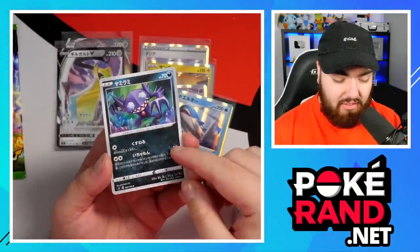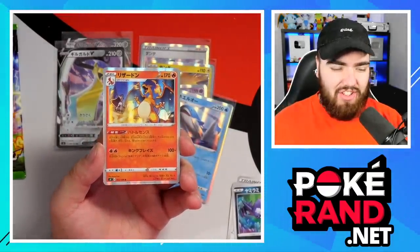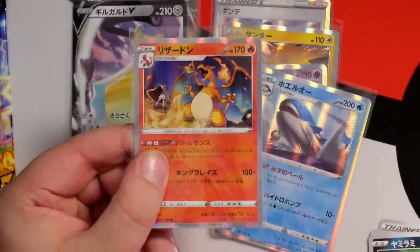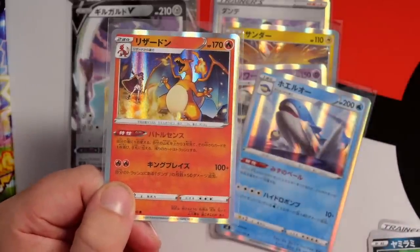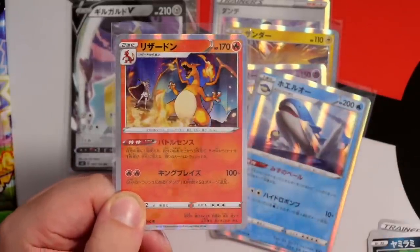Whismur, Sableye - gonna steal your gems - and yes! Baby! There is the fire - the holo Charizard! Look how cool his card is, man. I like his card a lot more than the full arts. I know it's not as rare, but look at it - you've got Leon in the background, you've got Charizard there, Leon giving Charizard some moves, dark night sky, flames. It's just awesome.